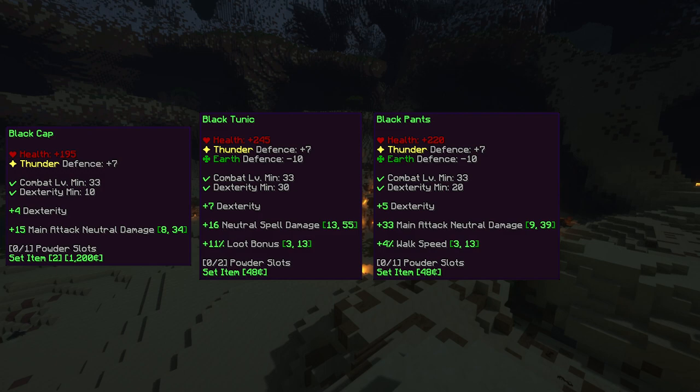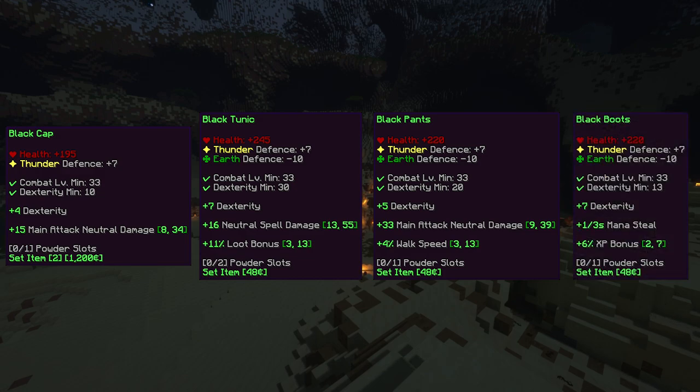The Black Pants require 20 dexterity to wear, and give +220 health, +7 thunder defense, -10 earth defense, +5 dexterity, between +9 and +39 main attack neutral damage, and between +3% and +13% walk speed. The Black Boots require 13 dexterity to wear, and give +220 health, +7 thunder defense, -10 earth defense, +7 dexterity, +1 mana steal, and between +2% and +7% XP bonus.